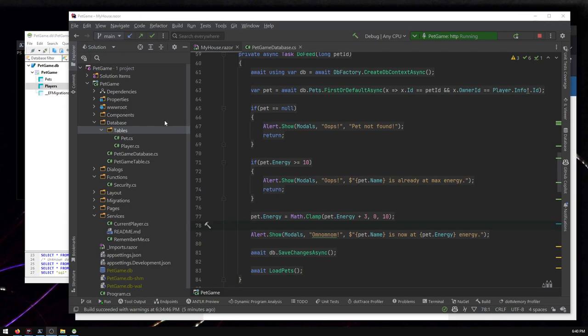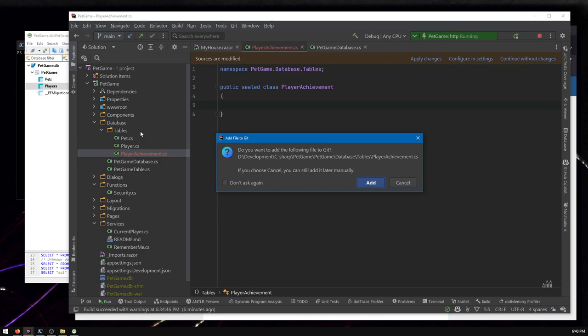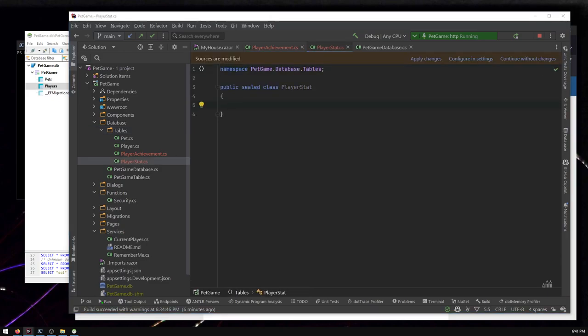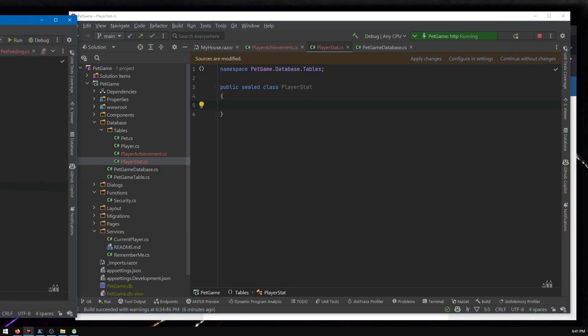In the table folder I'm going to add new classes to represent the new tables. To add a new table to the database, we first create a class to represent it and all its columns. Let's make one for PlayerAchievement — this will log which achievement a player has — and also a PlayerStat, which represents all the different stats a player can accumulate.